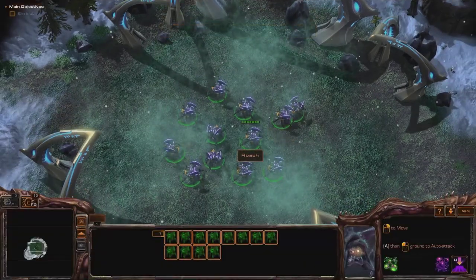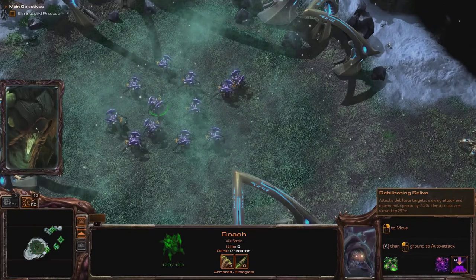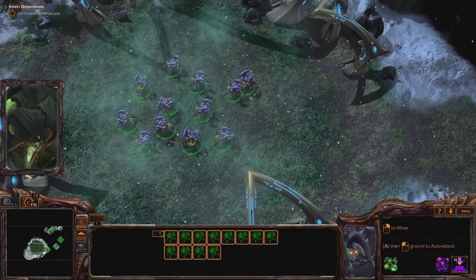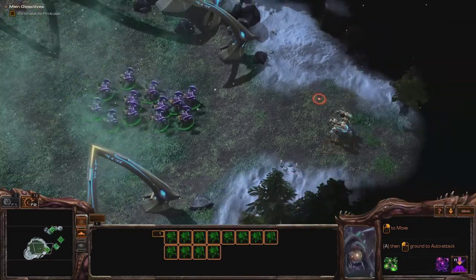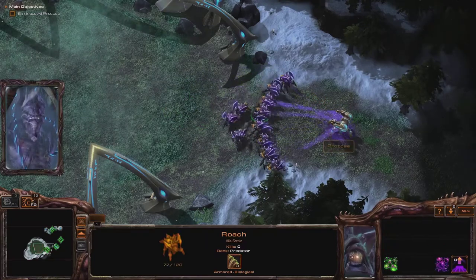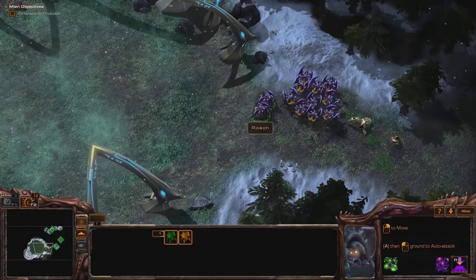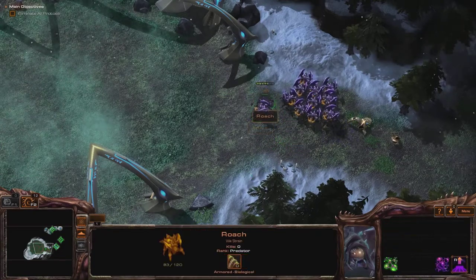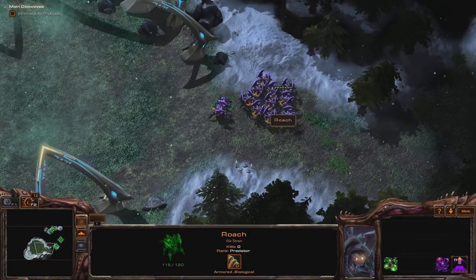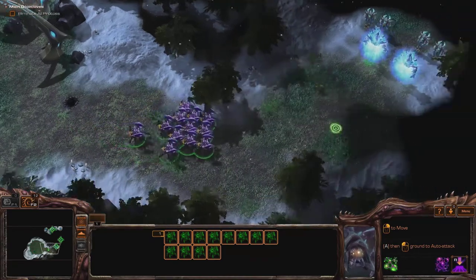When Kerrigan became like a scanner — what do they do? Vile strain: acid saliva coats enemy, slows movement, slows attacks. That's cheap, man. Systems unresponsive, cannot attack. I like the slow ones — they are actually pretty good.